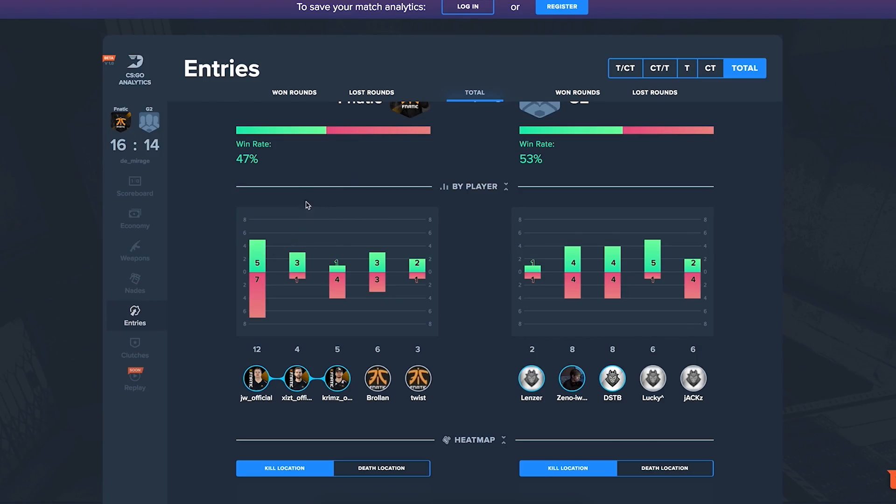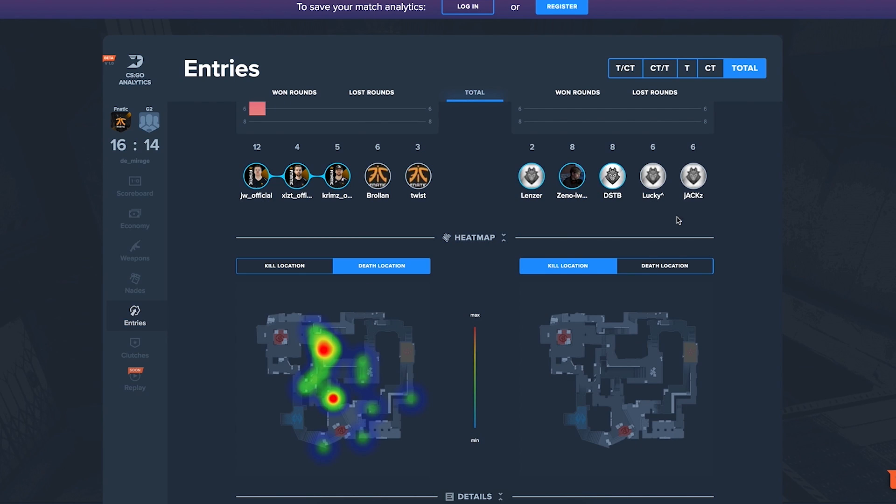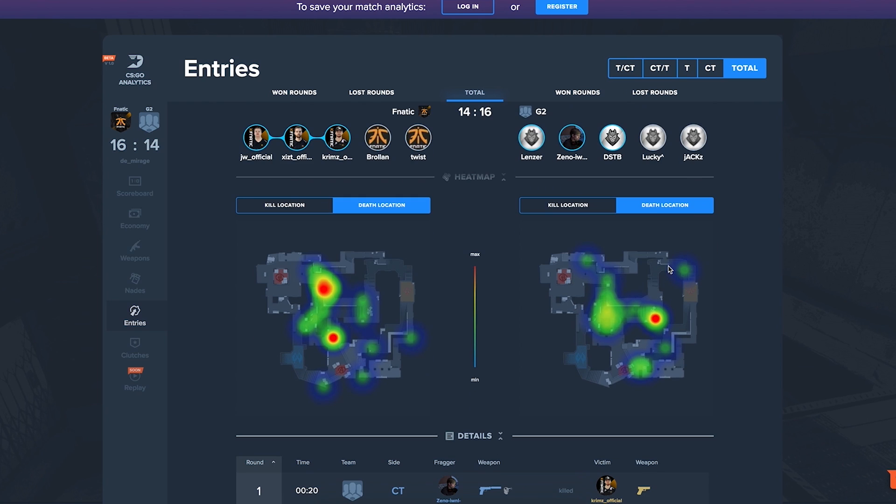Next, we have entries — how the entry frag went, like the first kill of the round. We can see here that JW is one of our most aggressive players. It's pretty good, but they've had better games, I think. It's good to see that if you upload several demos, you can see a pattern on certain maps or against certain opponents — like, his entry frag is super good against other teams and maybe less so against these teams. What are they doing that other teams don't? And here you also have the heatmaps of where the kills happen, so you can see parts of the map where we are weaker or losing more entries, and maybe change your approach.